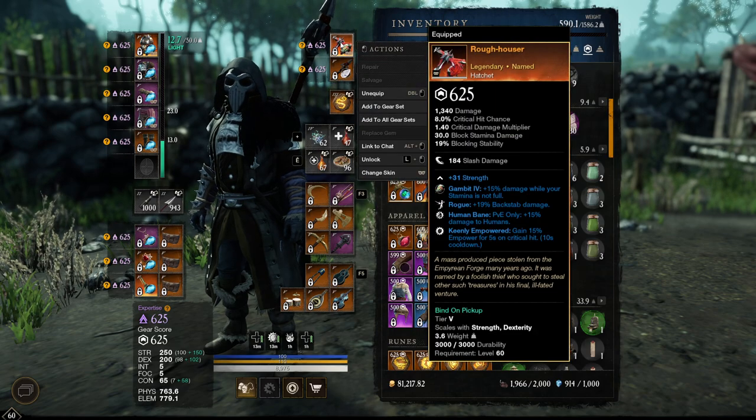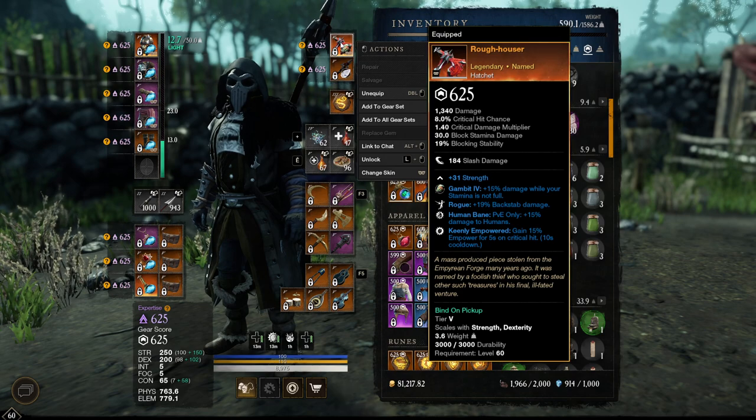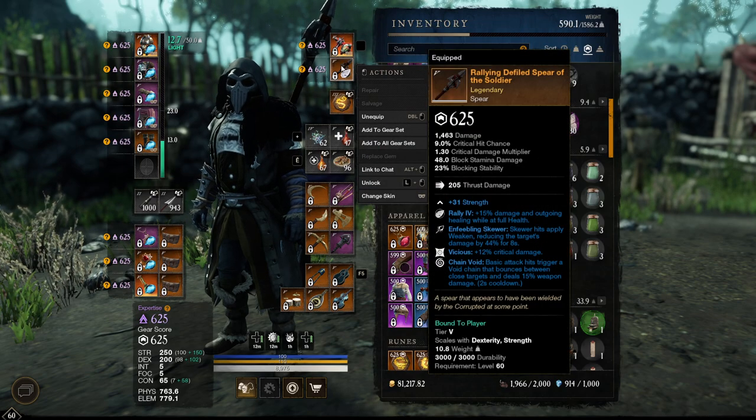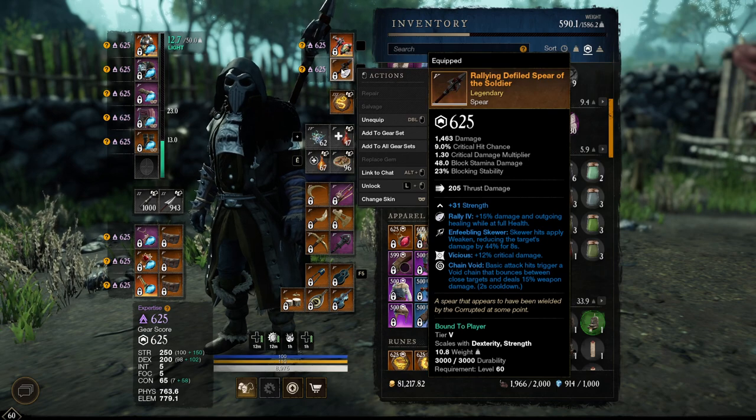For the weapon, Hatchet drops in this expedition at M9+, called Ruffhauser — I will leave a link to this item in the description and pinned comment so you can see where it drops. This is Rogue, Human Bane, and Keen Powered — the absolute holy trinity, the absolute BIS you can get for a DPS weapon. For Spear, you would want Bane and Skewer — that's like the best two-perk Spear. But since I got Chain on top of that, which is extra damage, this is far better than Bane and Skewer alone. The best Spear would be Attunement, Bane, and Skewer — but that's almost impossible to get.